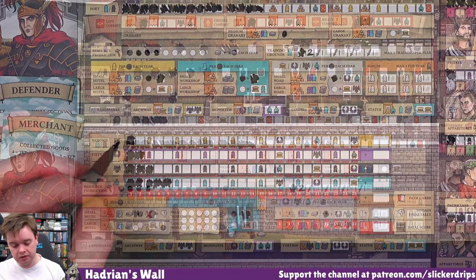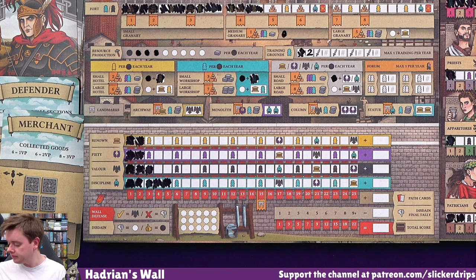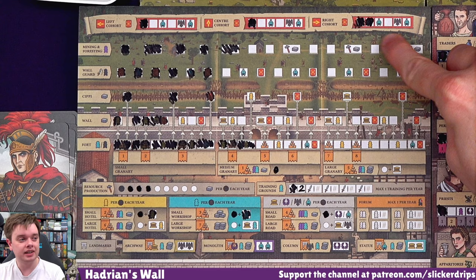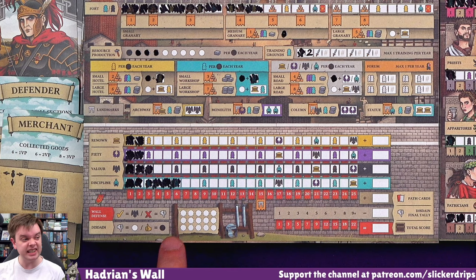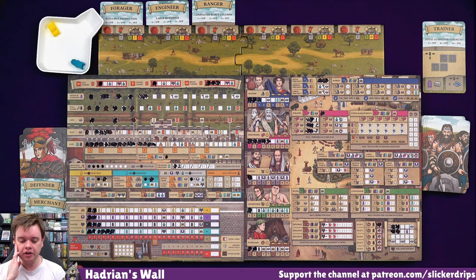Up at the cohorts - it's a little bit eggs in one basket, but if I put them in the right cohort space, that gives me a discipline, which would give me a builder. I think I'm going to go for that. Discipline gives me a builder. I've just crossed off that sixth space - so a lot of discipline in my Hadrian's Wall. And now what? We've got a citizen, we've got a builder. It's all kicking off, so I can get to level five with the builder.